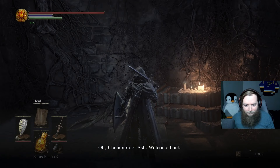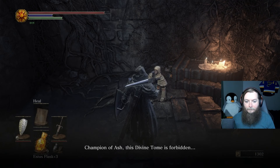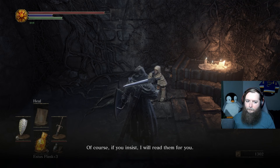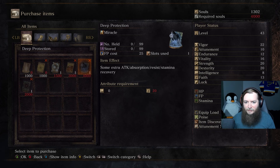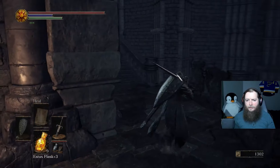I need to take this book over to the faith girl. Champion of Ash, welcome back. I give her the divine tome and she says it's forbidden — 'The dark tales of things that lurk deep within men. These stories would not please you.' But if I insist, she'll read them. 'The little creatures that nibble at me in the darkness.' So that gets me Deep Protection, some extra attack absorption, resist, stamina recovery, and then there's Gnaw — summon insect swarm to feast on foes.